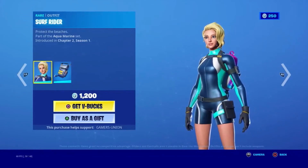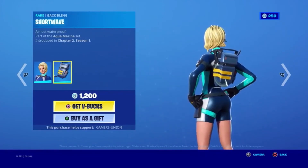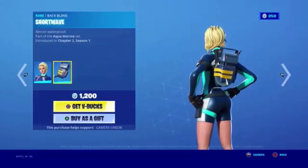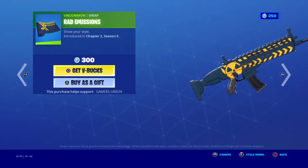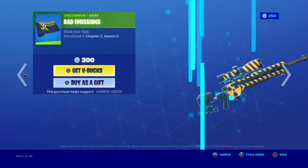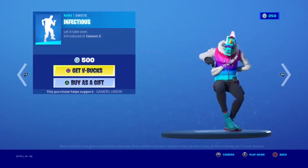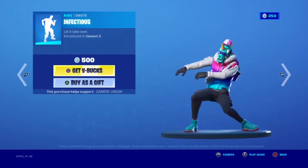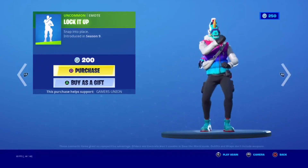Surf Rider introduced in Chapter 2 Season 1 for 1,200 V-Bucks. Wear Back Bling Shortwave — almost waterproof — part of the Aquamarine Set, introduced in Chapter 2 Season 1. Uncommon Wrap Rad Admissions, shorty style, introduced in Chapter 2 Season 5 for 300 V-Bucks. Uncommon Harvesting Tool Fork Knife — don't forget your table manners — introduced in Season 9 for 500 V-Bucks. Emote Impressions — let it take over — introduced in Season X for 500 V-Bucks. Uncommon Emote Lock It Up — snap into place — introduced in Season 9 for 200 V-Bucks.